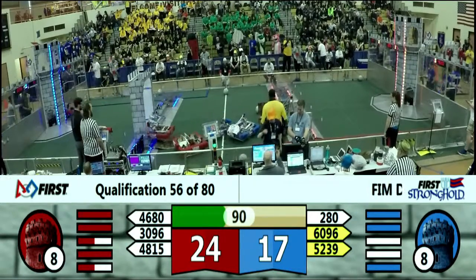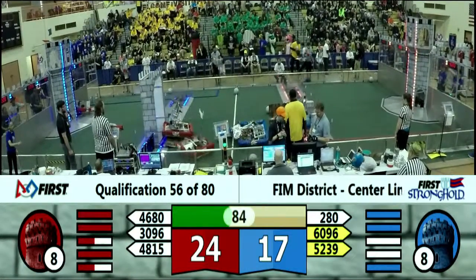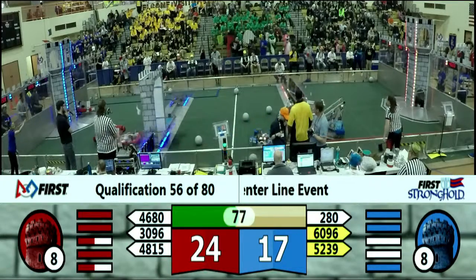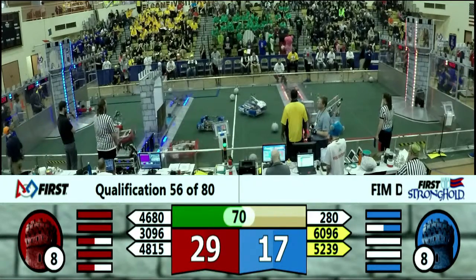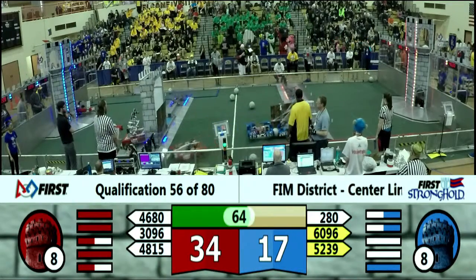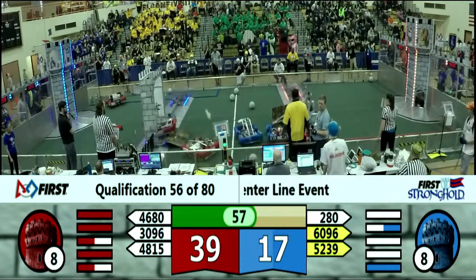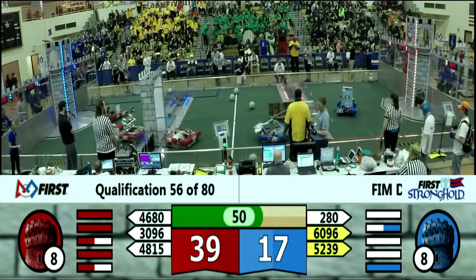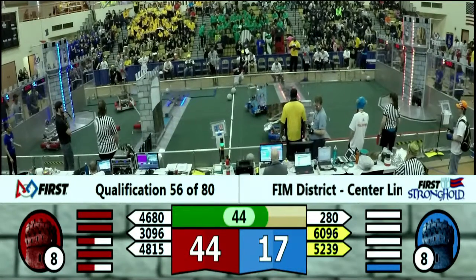2-80 TNT has the sally port open for both of them. The 48-15 Electro Panthers coming through the drawbridge, followed by 46-80, their partners — that's going to be good for a cross. And 46-80 coming back for more, goes low bar through the medieval car wash. While 2-80 is still waiting for a friend to come meet them in the sally port. 48-15 Electro Panthers, accompanied by 46-80, across the sally port — the blue outer works have been breached with 45 seconds left.